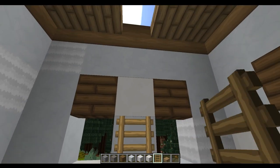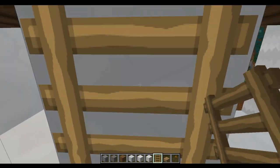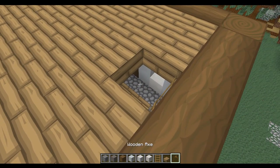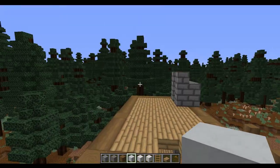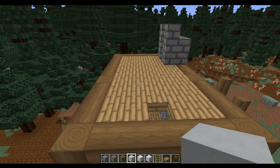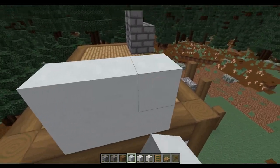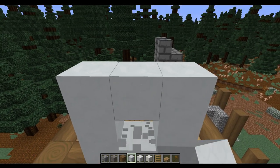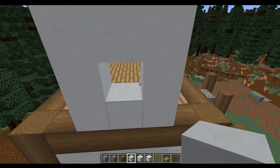With the hole in place we're going to add some ladders so we've got access between the different floors. If you're building this in survival make sure that you are lighting things up so that you don't get any nasty spawning. Now we're going to build the section that's going to go underneath the rafters and the roof, and we're going to do that by building three across in the center, then building that three high so we've got a square, knocking out the middle block and placing that on top so we've got this kind of shape going on.